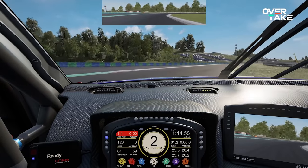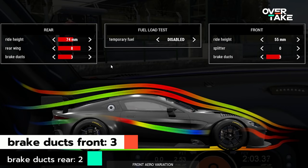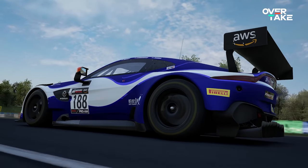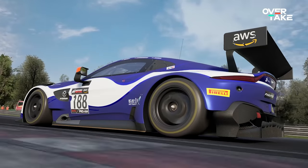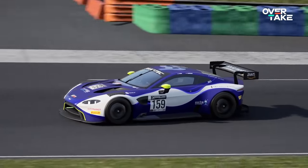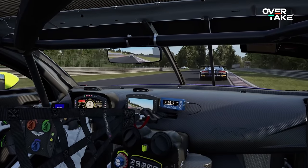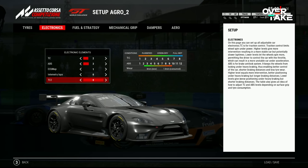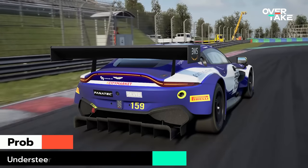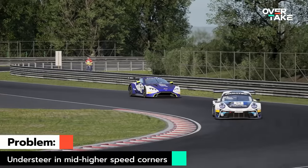I started doing some time attack on the Hungaroring. It was a little cold at 22 degrees Celsius, so I lowered the brake ducts to 3 and 2 to avoid the brakes being cold for too long and to get a little more temperature into my tires. If you close the brake ducts, less cold air reaches the brakes and therefore the tires, helping them get up to temperature more easily. After a few laps, I noticed massive understeer in the fast corners, especially apparent in the middle of the last sector of the Hungaroring.